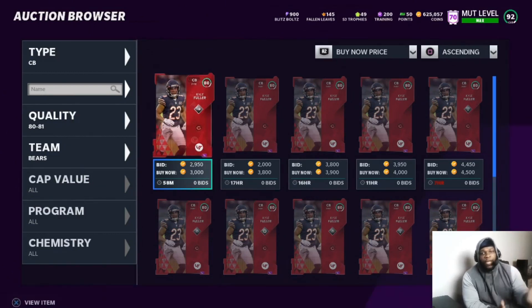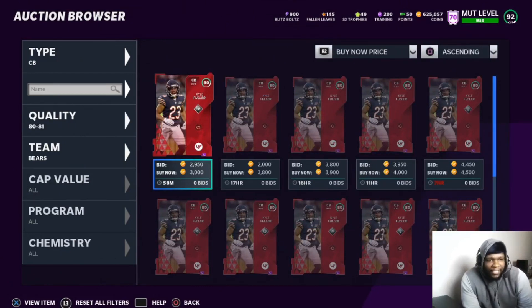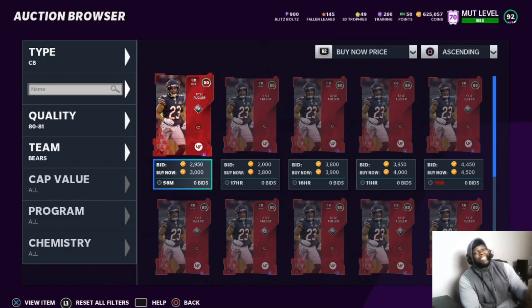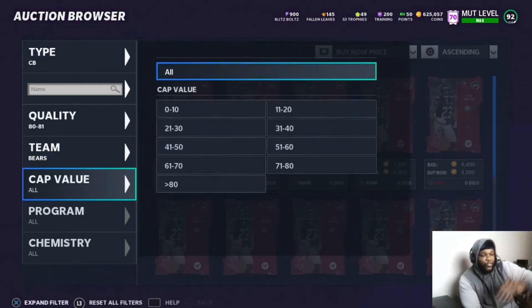A snipe is finding a card for cheaper than what it's worth. We see Kyle Fuller at 3,000 when he's really worth more. After the 10% tax, if we buy him at 3,000 and sell him at 4,000, we subtract 400 coins in tax, getting back 3,600 coins — meaning we make 600 coins in profit. That's how you identify a snipe.